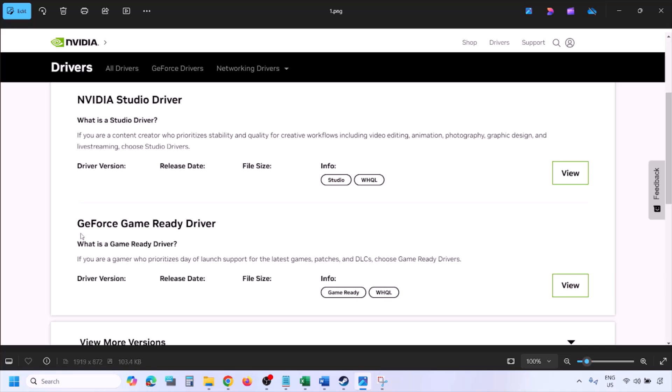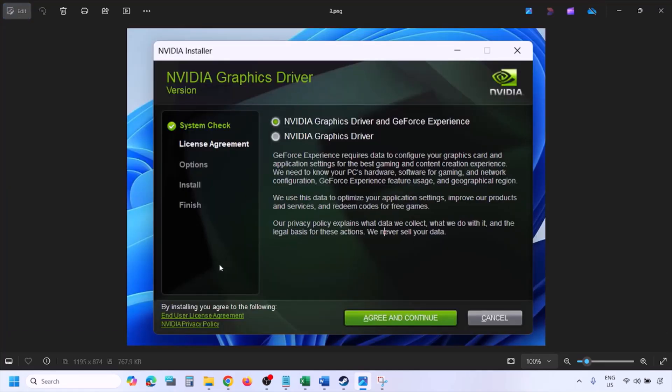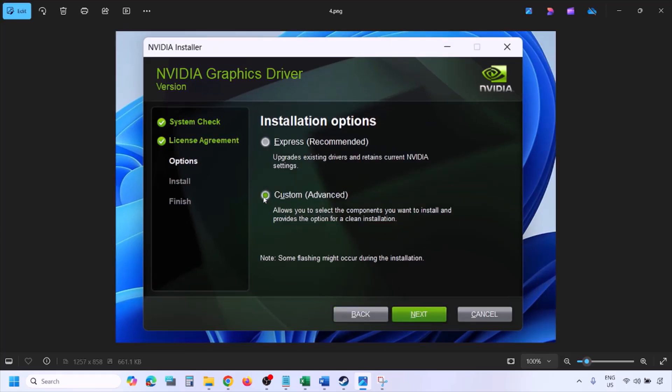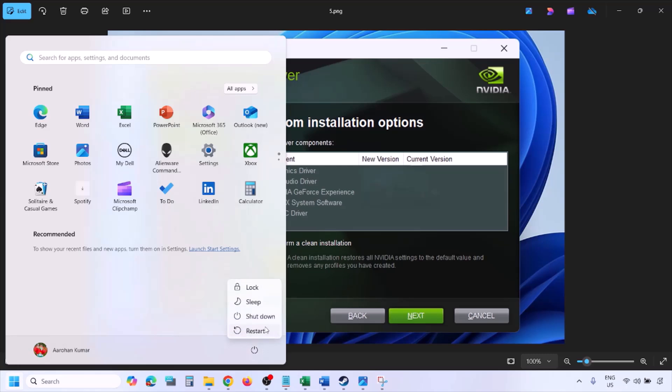You will see the latest GeForce Game Ready Driver. Click View, then click Download and let the download complete. Once done, run the EXE file, click Agree and Continue, then select the Custom option — not Express — and click Next. Put a check on the box that says 'Perform a Clean Installation,' then click Next and let the installation complete.